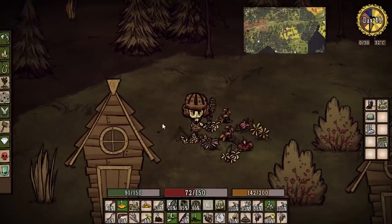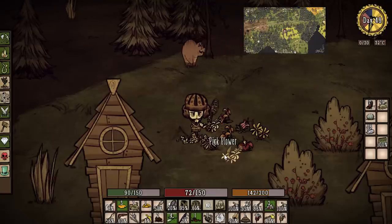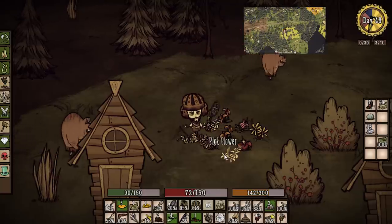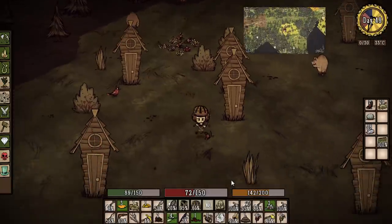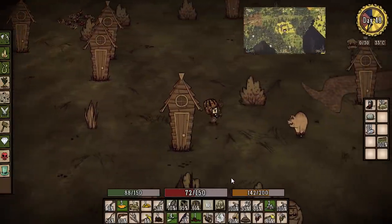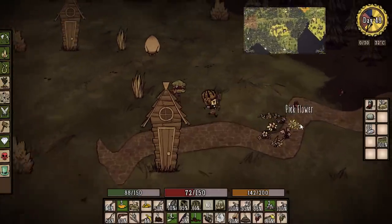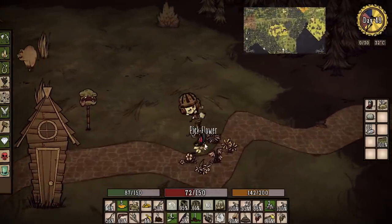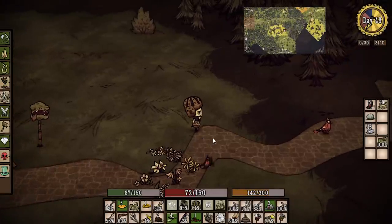Did they change this? This never used to be this hard. Let's zoom right in and just wait for it. We'll be like a predatory animal — silent and motionless, just like a leaf on a branch. Where are the butterflies? YES! Okay, we got two. We've got only 10% left on the bug net — there's one more over here.